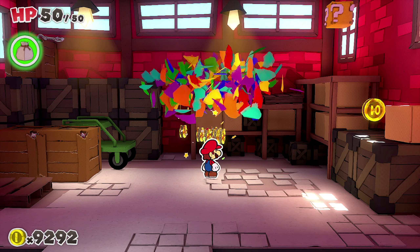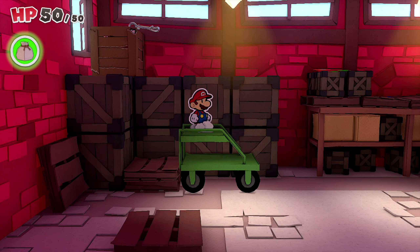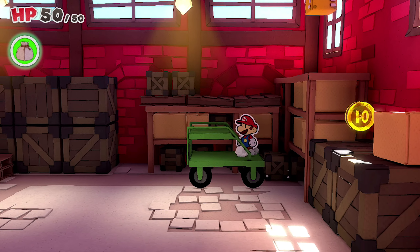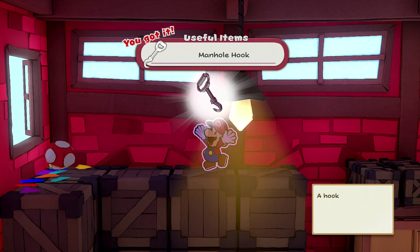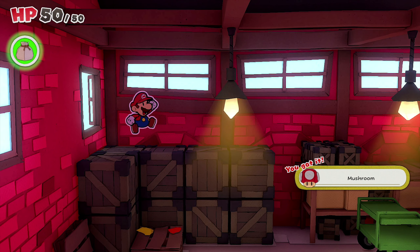We found a new location — the warehouse. The hook should be around here for sure. Oh wait, is that the hook up there? I think it might be! I need to move this so I can get up here, get this block, and then open this. There's nothing up there — okay, so the only way is over here, and that is the hook! That's going to give us the Manhole Hook so we can open the sewer lid.